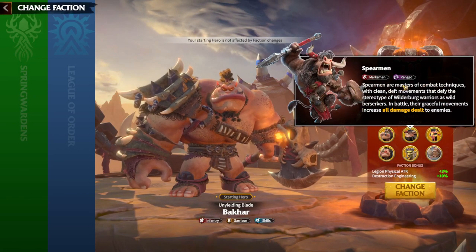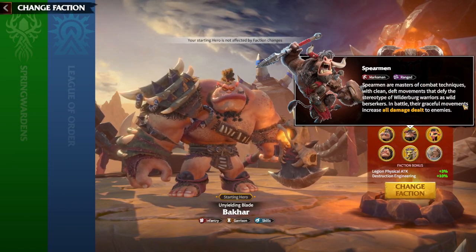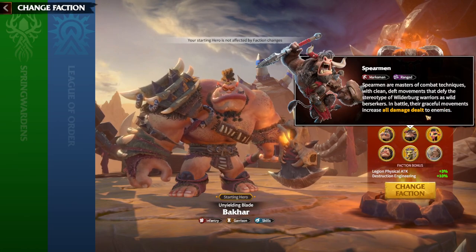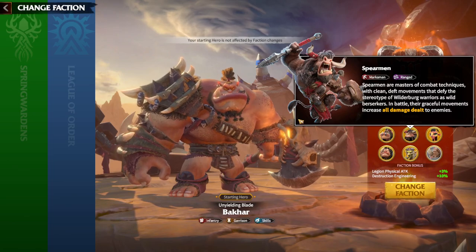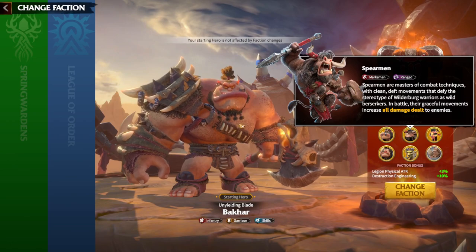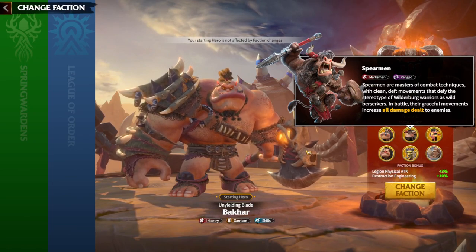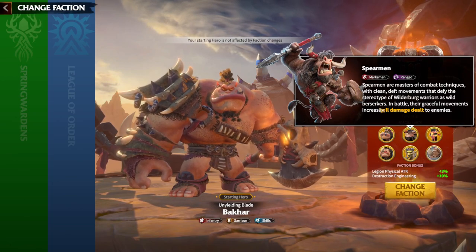The Spearmen are the marksman ranged unit for Wilderberg. Whenever they are attacking the enemy, they enter a berserk state, and their graceful movements increase all damage dealt to enemies. So basically, whenever you are killing enemies or dealing damage in general, all damage output is increased. This is a great special ability for the marksmen, especially with a tier 5 unit — whenever you're destroying enemy lines, it can get better and better.